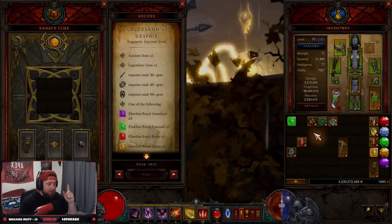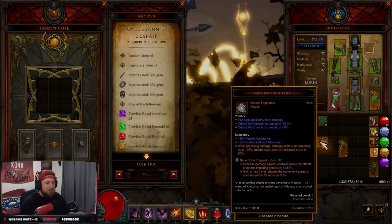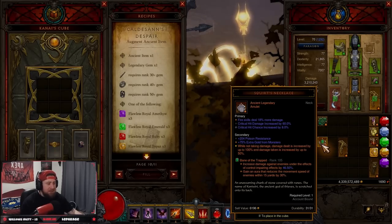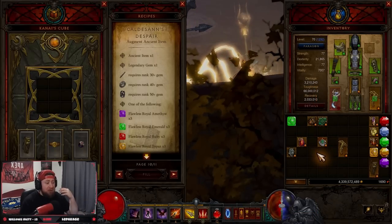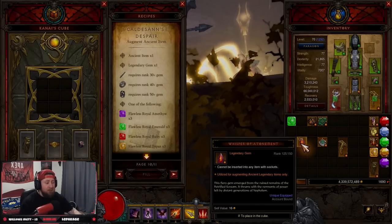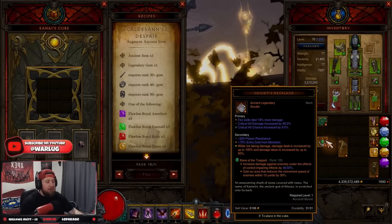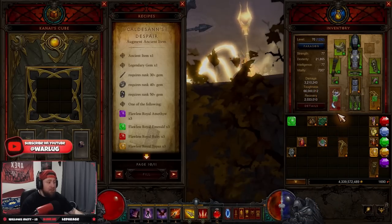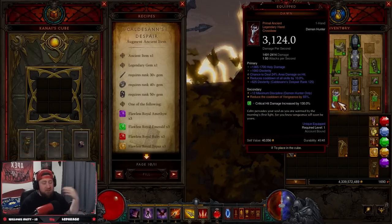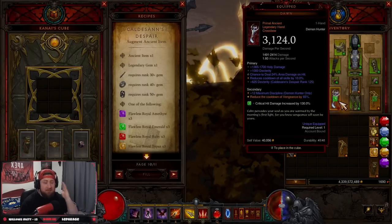After that initial augment you might think 250 main stat isn't a lot — that's only 50 times 5. But you can always re-augment an item with a higher level gem. For example, if you have a level 50 augment giving 250 dex and then get a rank 125 Whisper of Atonement, you can re-augment the same item and it becomes 625 dex instead. Always augment as fast as possible and upgrade later.